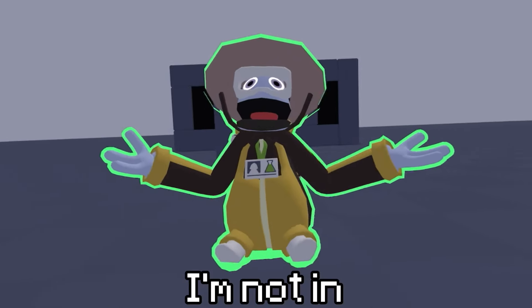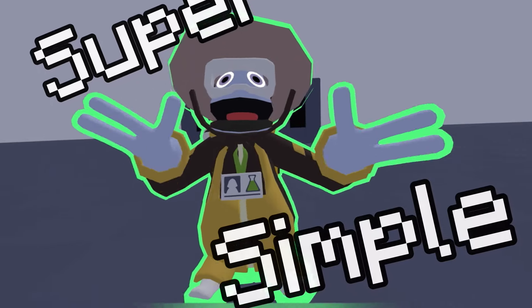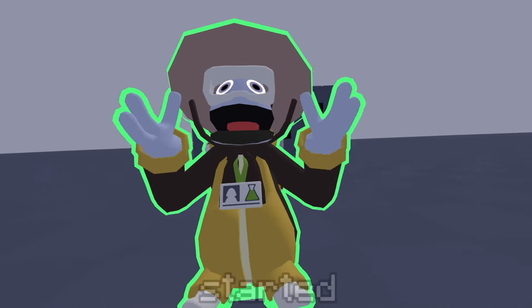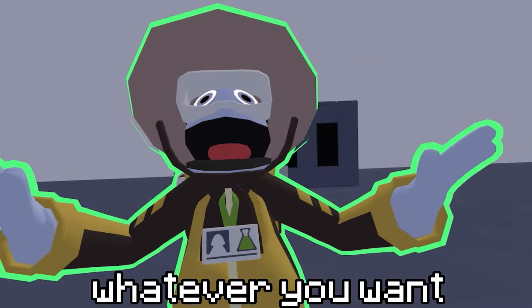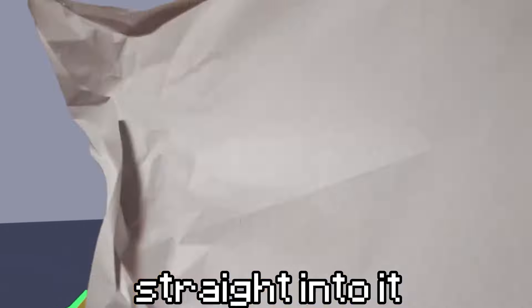What's good guys, it's JB, and as you can tell I'm not in my studio today. Today I'm going to be teaching you guys how to make a super simple gambling machine in Yeeps Hide and Seek. Before we get started, I just want to say that this is super customizable — you can do whatever you want with it, and I'll show you that later.